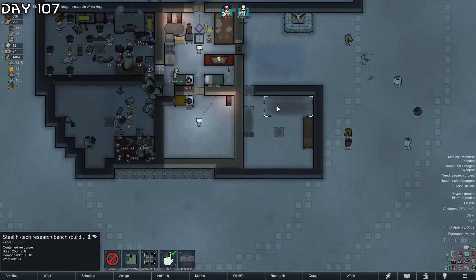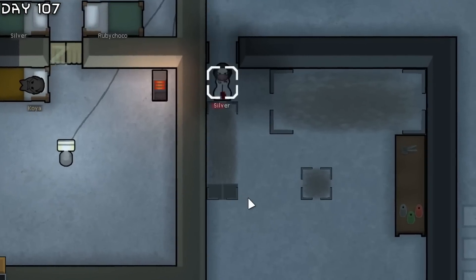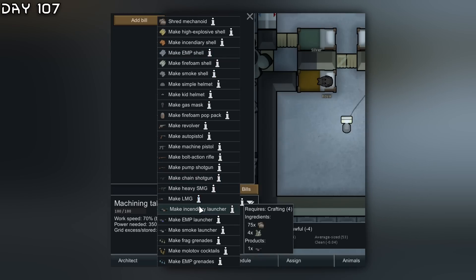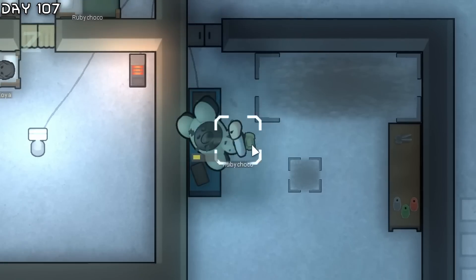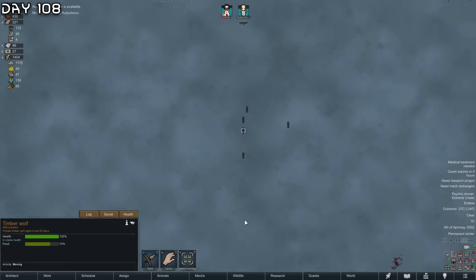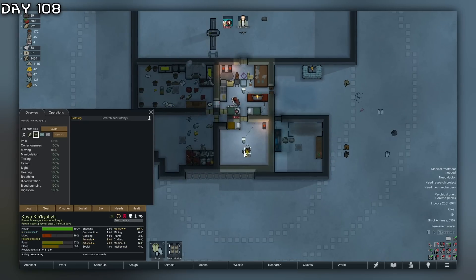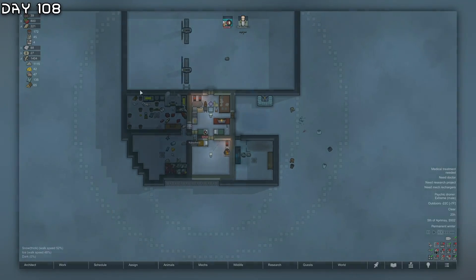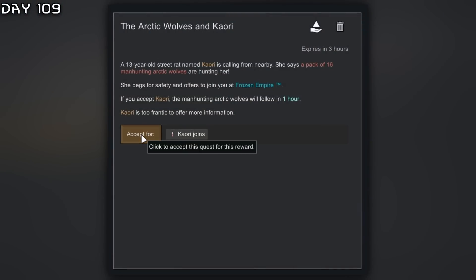Now I really need this steel. High-tech research bench - let's get all of this up. Let's start by redding mechanoids - Robbie will get back some steel. Animal migration of wolves - that's too risky. How do we keep getting food poisoning? I really should have gone for nutrient paste. Human joints again - 16 manhunting arctic wolves, why not?